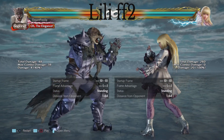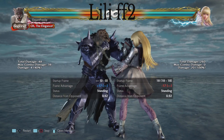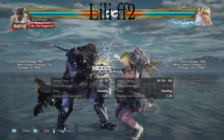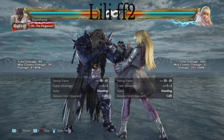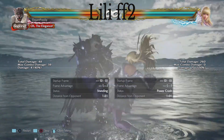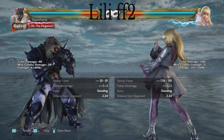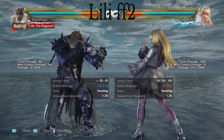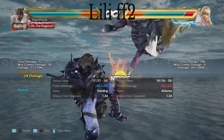Moving on to Lili, she is using an armor move — forward forward 2. It is minus 17 on block, so easily punishable by the whole cast. Comes out in 18 frames, so not too slow nor too fast. I tried stepping this and you can, but the timing is super hard due to the fact that she dashes forward, so she kind of realigns when she does the attack. Your best bet is simply to block the attack and launch punish.